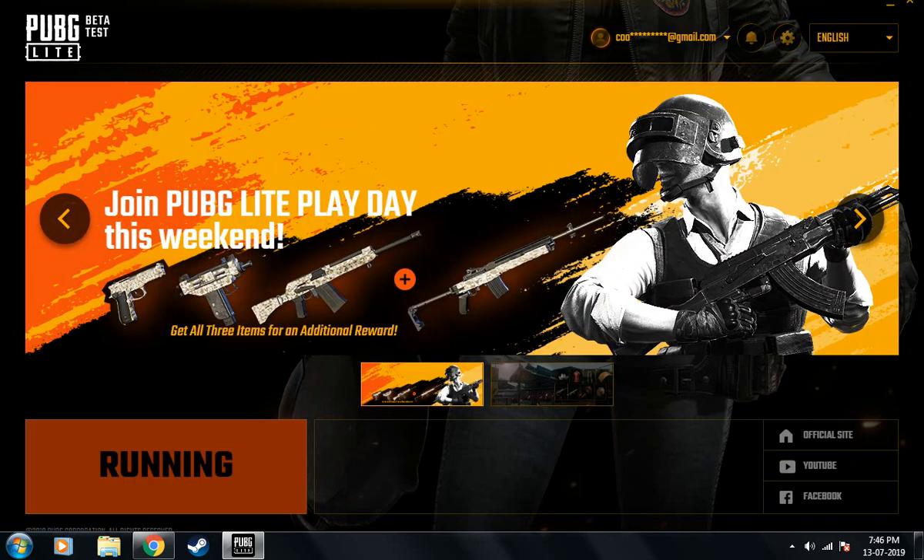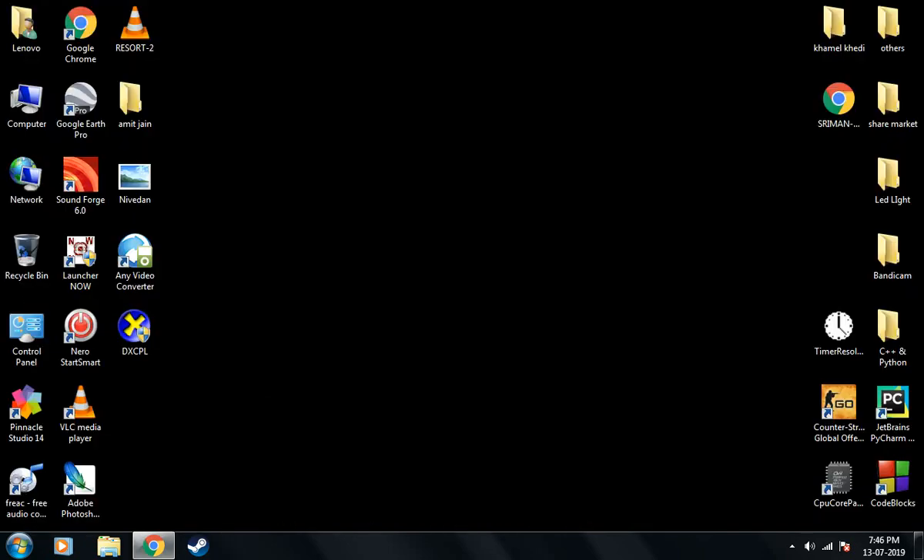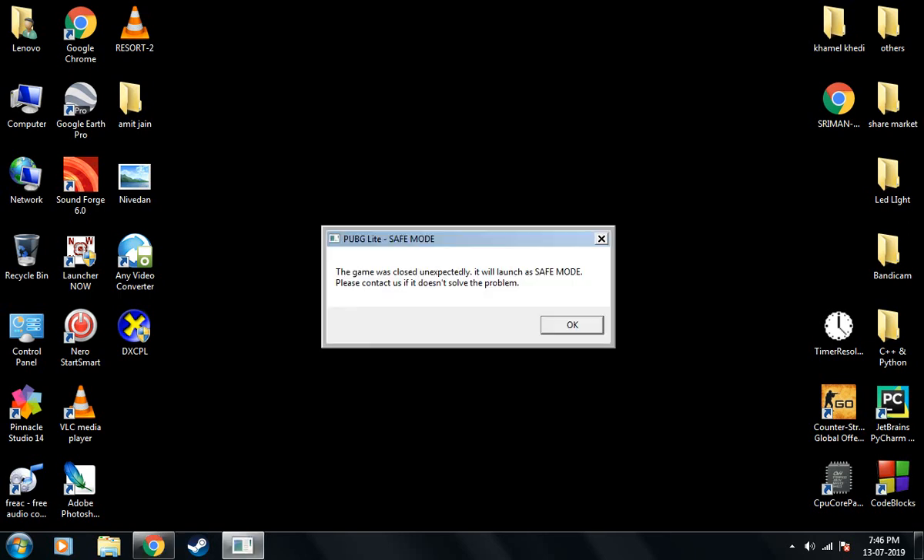Hey guys, in this video I'll be telling you some fixes to the commonly known errors in PUBG PC Lite while running it on your PC. As you can see, I have tapped on Start, so the first error it gives is the safe mode error. In this error, even if you tap on OK, your game won't run.